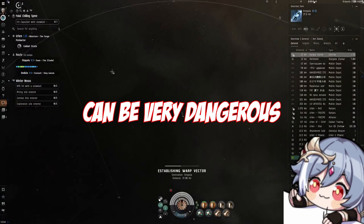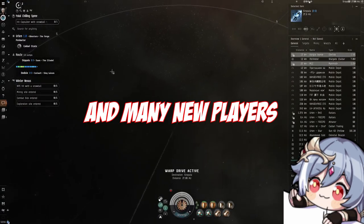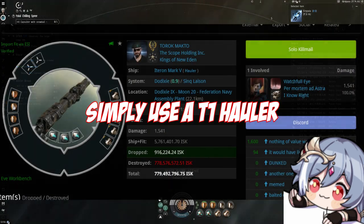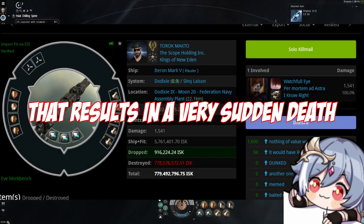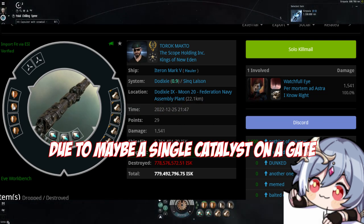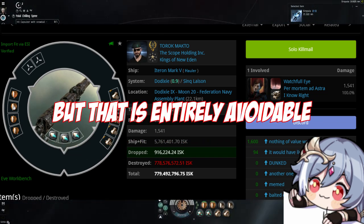Hauling in highsec can be very dangerous. Gankers exist and many new players simply undock using a tier 1 hauler to haul all they hold dear, and normally that results in a very sudden death due to maybe a single catalyst on a gate. But that is absolutely avoidable.